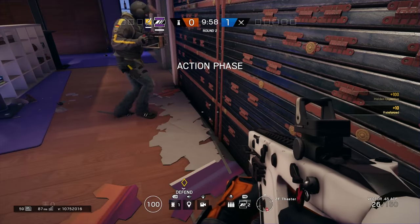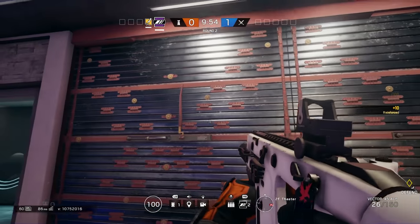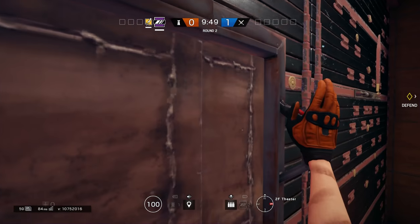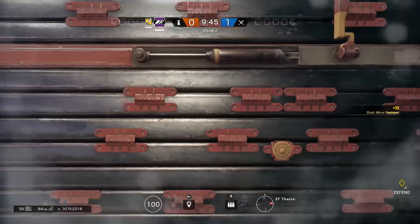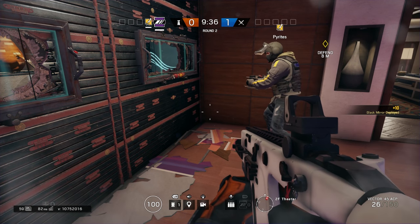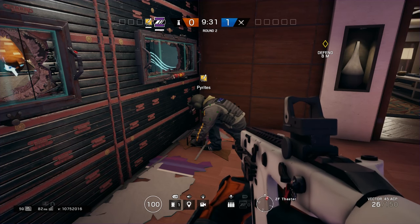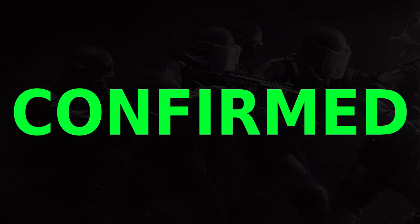Bandit can electrify a wall with a Black Mirror in it. If a Hibana charge goes off in a reinforced wall you can no longer electrify it — but what if there's already a Black Mirror making a hole in the wall? Bandit comes up, the mirror is installed, and he is indeed electrifying it. There are a lot of benefits to doing that. So that is confirmed.